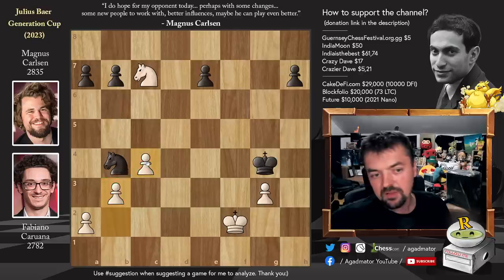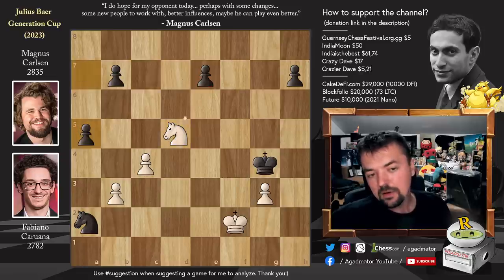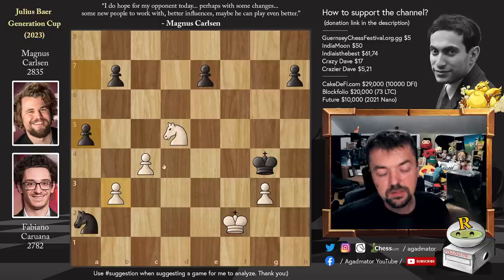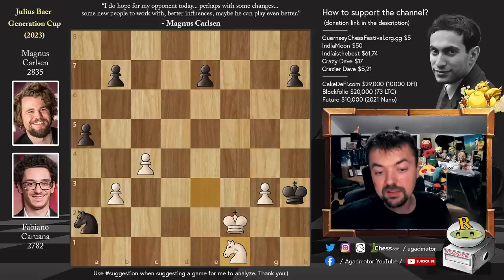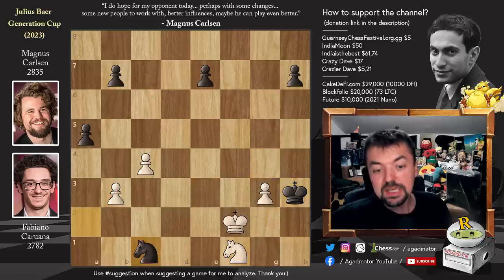Knight captures on a2, and now knight to d5 goes after the e7 pawn, but pawn to a5. You could go after the e7 pawn but then knight to c1 means you lose the b3 pawn, and then the a-pawn marches forward and becomes a queen. So instead, knight to e3 check. King to h3, and now knight to f1. Knight to c1 — Magnus goes after the b3 pawn. Knight to d2 — Fabi defends it.